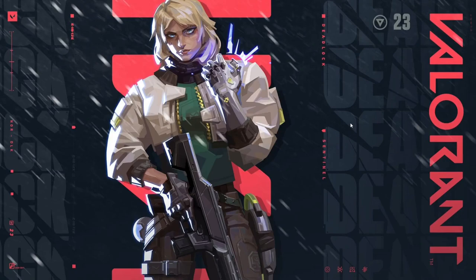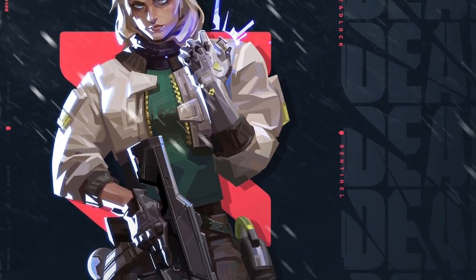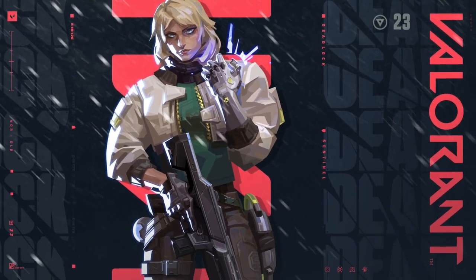Hello everybody and welcome to the channel. Valorant just revealed their next agent, codename Deadlock — and this is what she looks like. She's absolutely amazing. She's a sentinel, so think of Killjoy when you think of her — she's all about controlling the battlefield in Valorant. She's agent 23, her name is Deadlock, and in this video we're going to be checking out her abilities one by one.